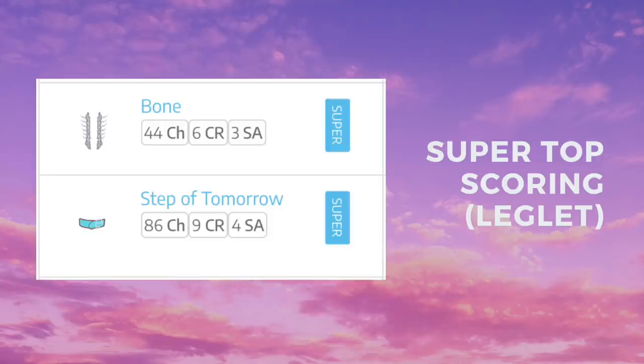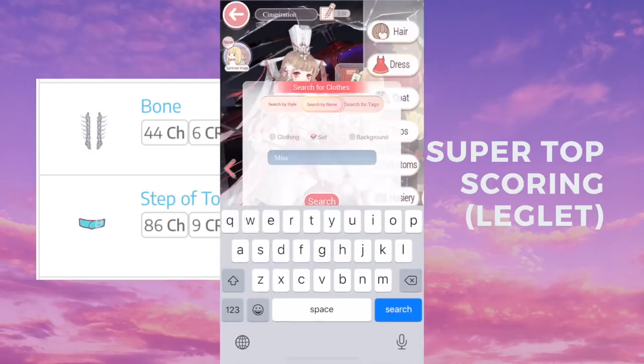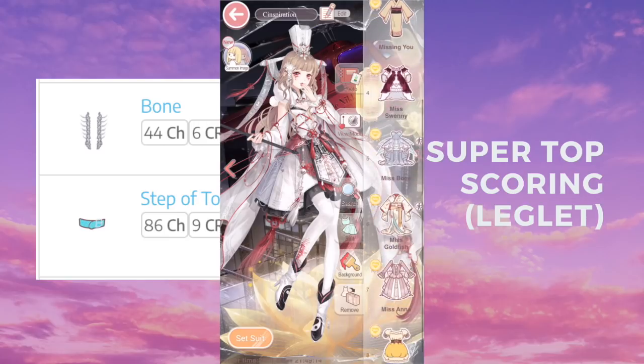Let's start with the first one. There isn't one for all categories — there wasn't one for hair, dresses, tops, bottoms, etc. We're going to start with leglets first and work our way down. You can see how Bone is a top scoring item in 44 chapters, 6 commission requests, and 3 stylist arena stages — that's the notation for this video.